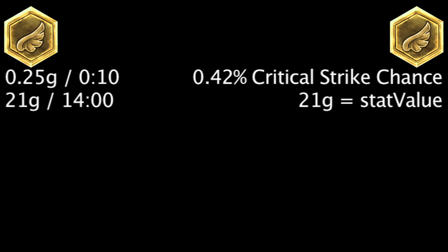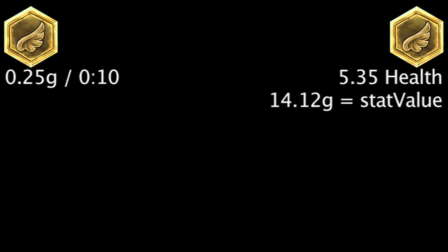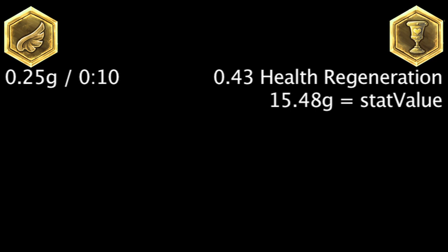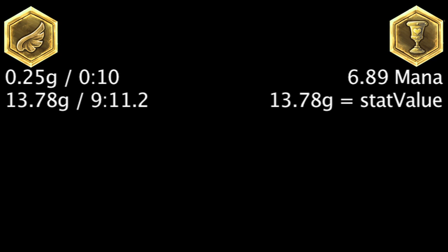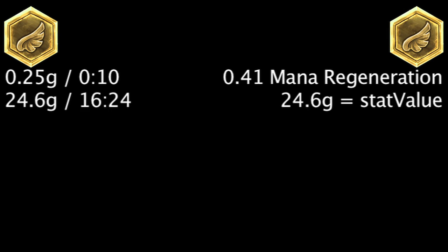It will take 14 minutes to become more cost-effective than a seal of critical strike chance. It will take 9 minutes and 24.96 seconds to become more cost-effective than a seal of health. It will take 10 minutes and 19.2 seconds to become more cost-effective than a seal of health regeneration. It will take 9 minutes and 52 seconds to become more cost-effective than a seal of magic resistance. It will take 9 minutes and 11.2 seconds to become more cost-effective than a seal of mana. It will take 16 minutes and 24 seconds to become more cost-effective than a seal of mana regeneration.